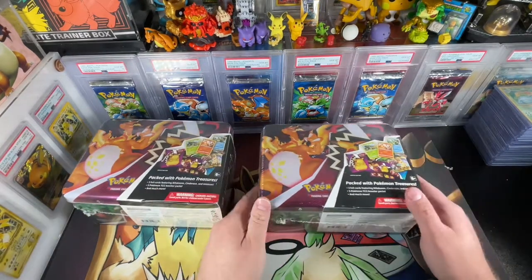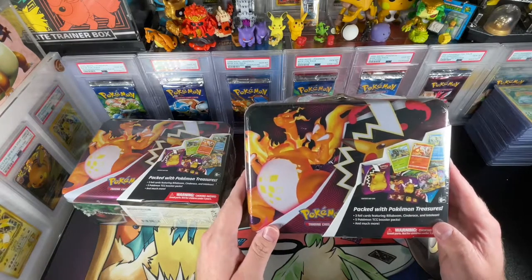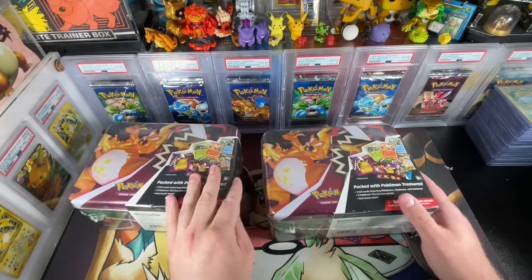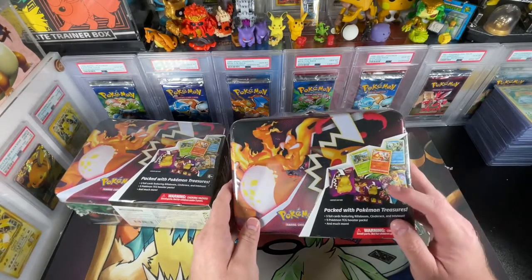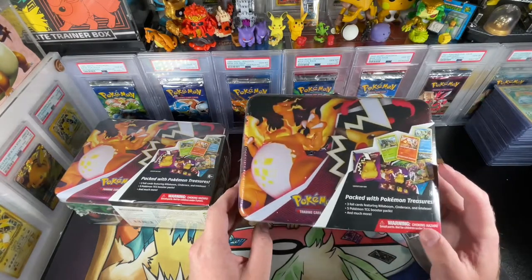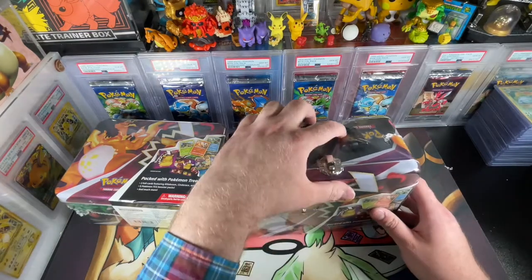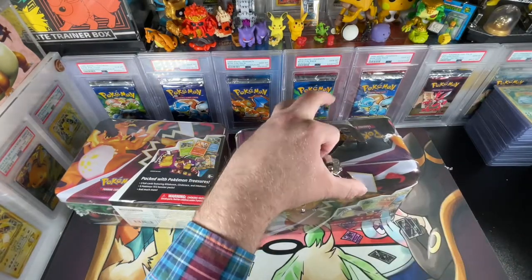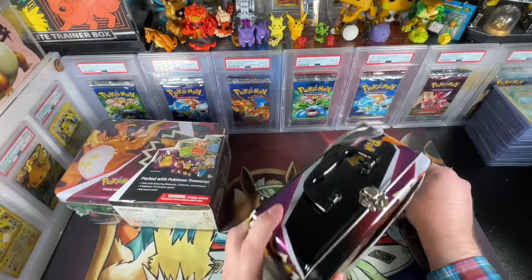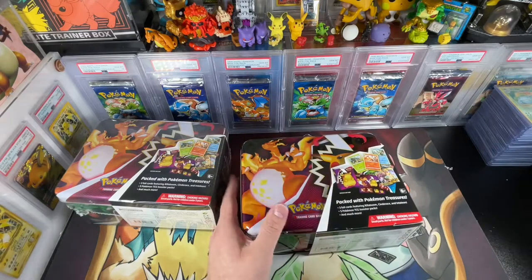Welcome back! On today's video we're going to be opening up some Pokemon treasures from Walmart. There's a variety of different packs that could be inside — a lot of the time the ones on the packaging aren't included. It's going to be five packs each, so let's just dig right in. We're also trying out a new microphone today, so let me know in the comments.